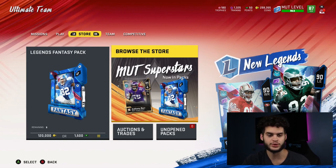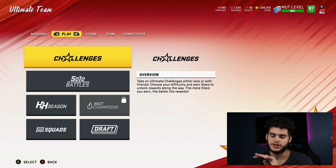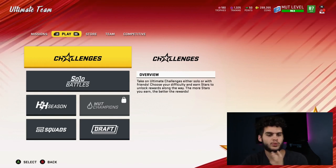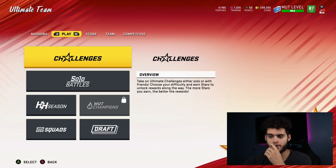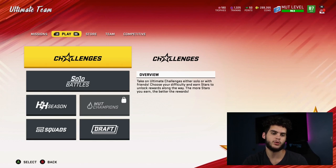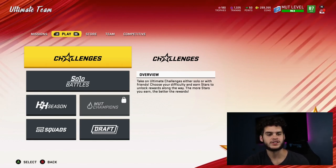The best thing to be doing right now is building your coin stack. If you're no money spent, don't worry about the auction block — you want to be building your coin stack. The biggest thing you could do in the first month of the game as a no money spent player is build your coin stack. Do all those solos that give you free cards, take those players, replace players on your team, sell the old ones, and build your coin stack.